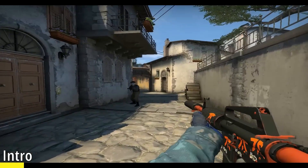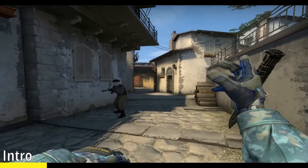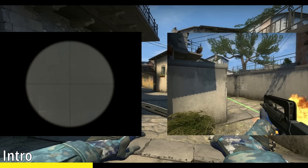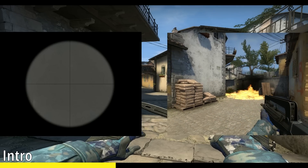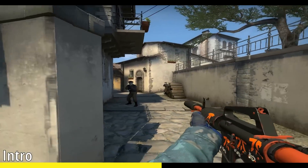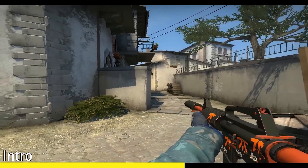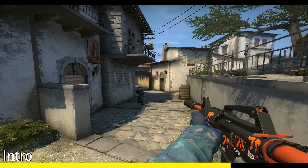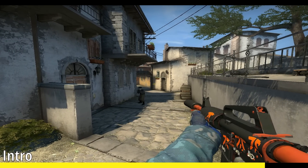On the defending side, there's a term called temporary positions. An example of this would be either brackets or banana on Inferno, where the CT side will have to fall back inevitably if there's enough attackers' utility and aggression. To identify these temporary parts of the map, you can watch your games like demos and pay attention to the mini-map, or you can use various third-party tools to find where the most grenades are actually thrown.